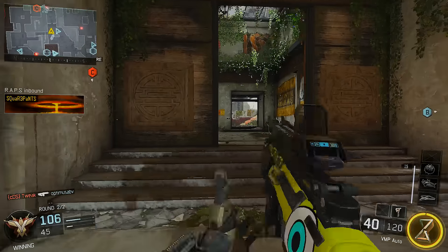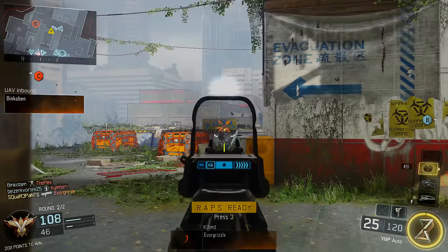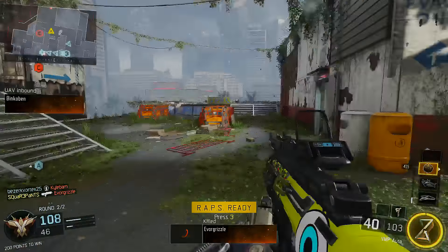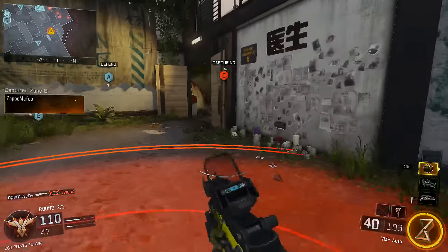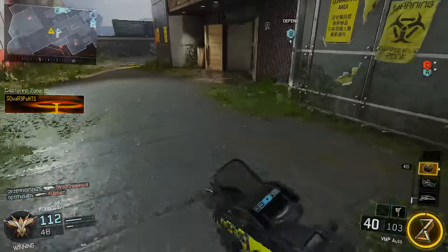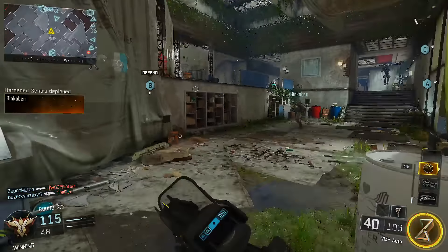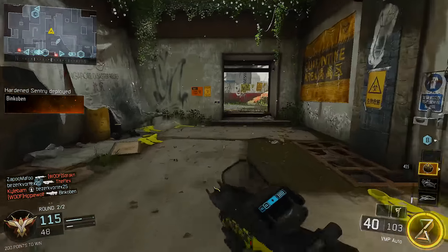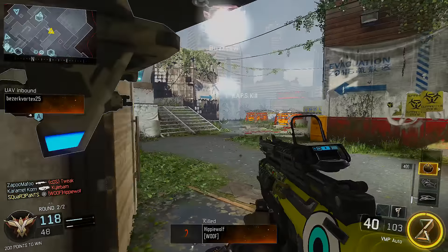Just because you can, don't run on walls — well, do run on walls for certain things you need to, and it's really helpful — but don't do it just because you can. If you're going to be charging at an enemy, don't do it on the wall, because you are a much larger and easier target on a wall. You can't really strafe back and forth; you're forced to run in that straight line, so it's a lot easier to kill people when they're on a wall versus on the ground.